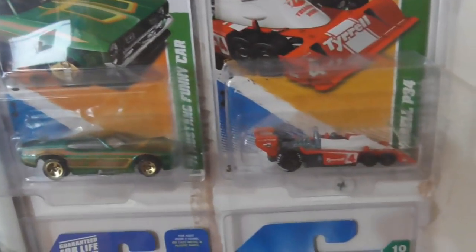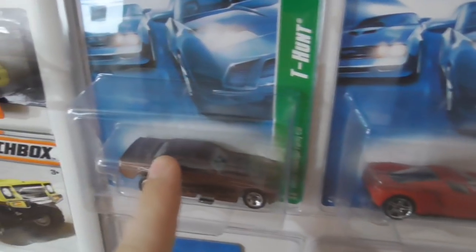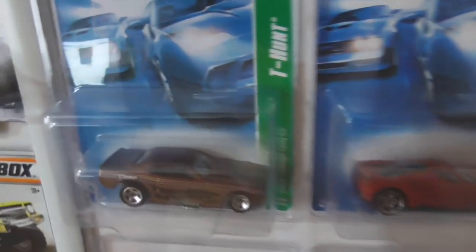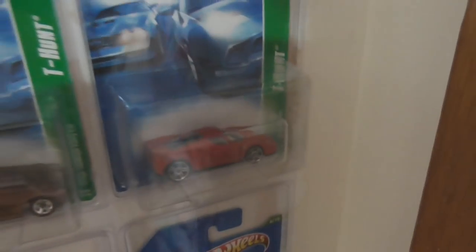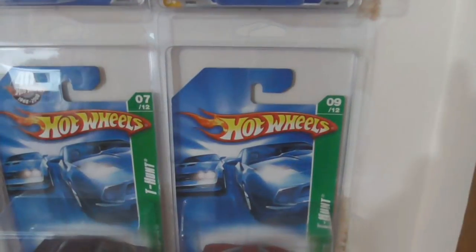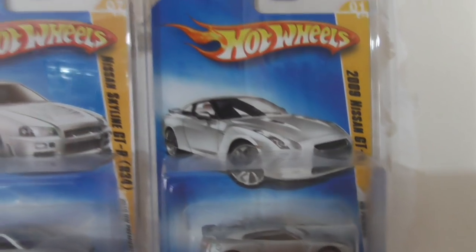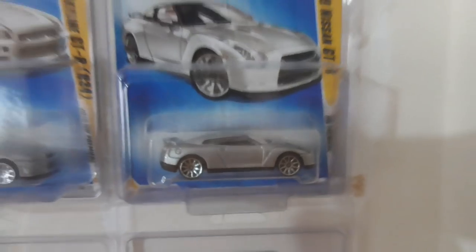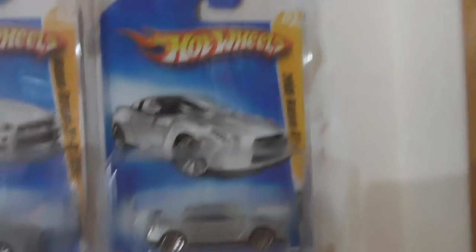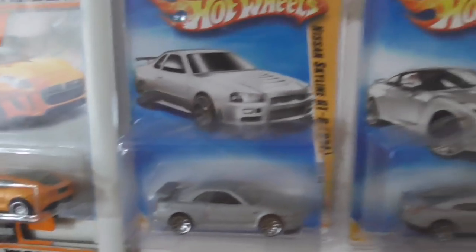Moving upwards, we have some regular Treasure Hunts as well — very nice additions to my collection. This is one of my favourites — the Dodge Challenger Funny Car — very very nice, next to the Enzo Ferrari. And moving up, here we have some of my more expensive mainline stuff — the 2009 Nissan GTR R35, which is beautiful, I love it so much, of course in a handy protector. As well as on the left, we have the Skyline R34.